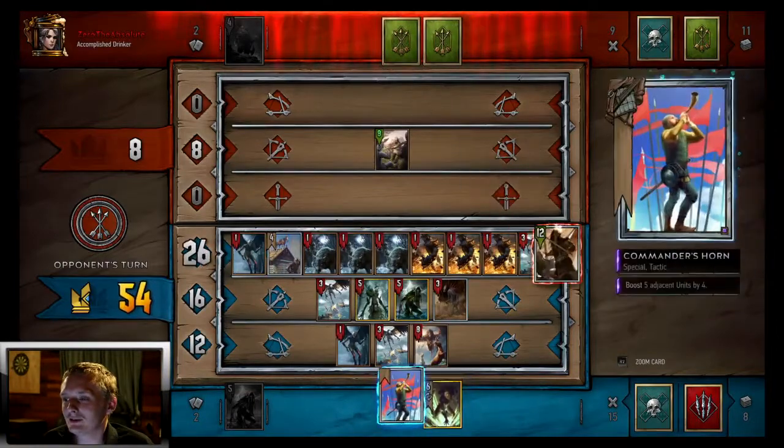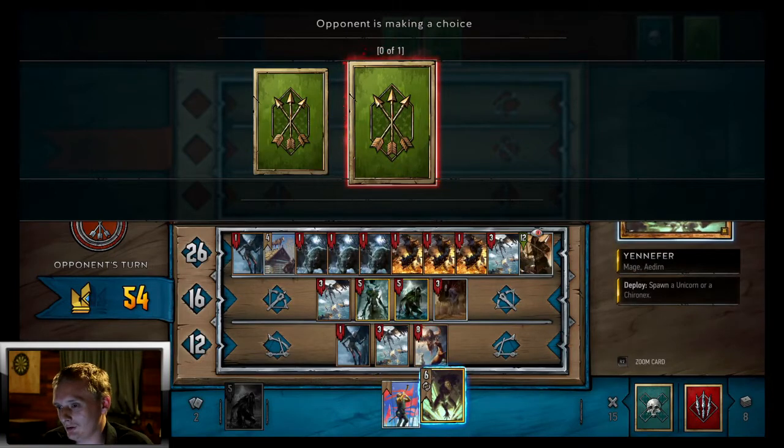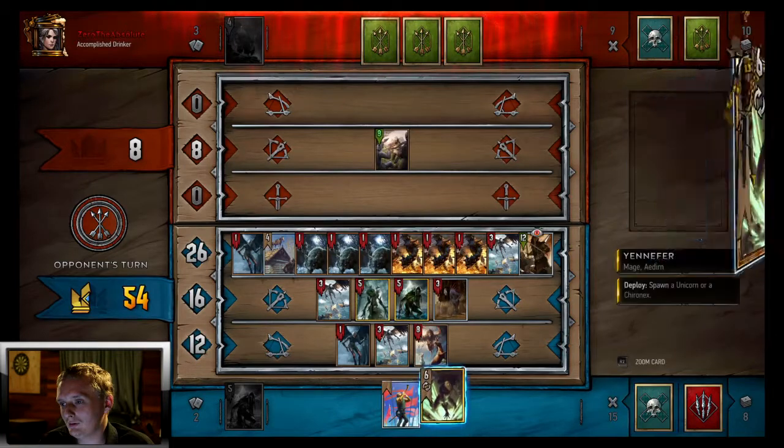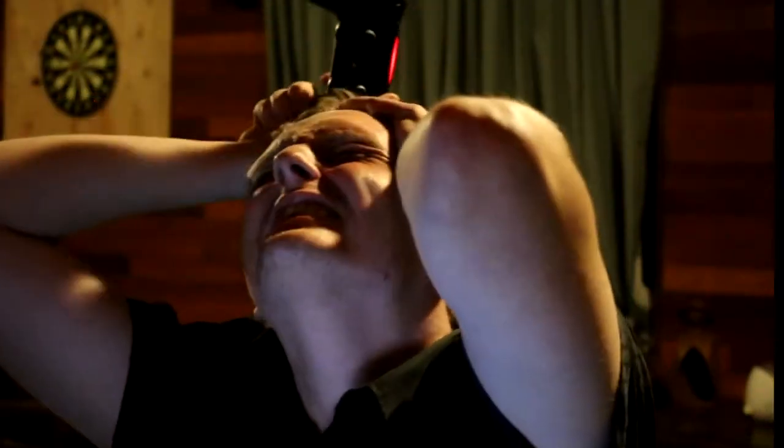We'll move the bomb thrower to our graveyard. Please, no Last Rite — oh it's just a little unit. Okay, wait that could still be a Lacerate. Nope, looks like he went with a unit. Oh no — we were just dropping the Yennefer. That was the turn. Why did you have to surrender right then?